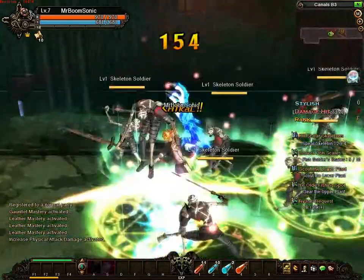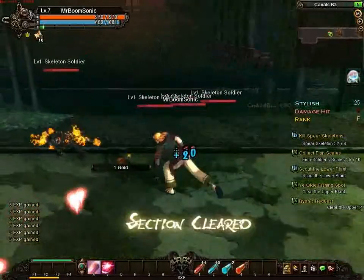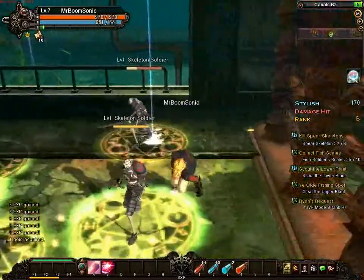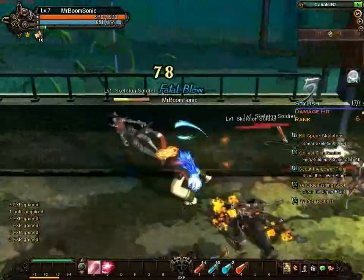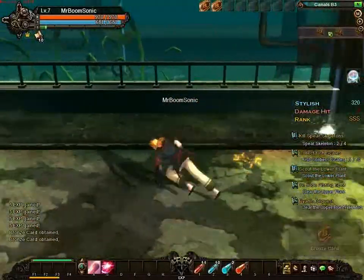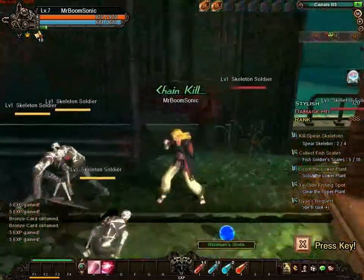Inside this dungeon, you press X to attack, Z to block, and X to pick up items. A and S are probably special skills. I'm quite new so I only have two skills. As you kill enemies, you'll see blue glowing orbs that give mana regeneration, and red ones that give health regeneration. Sometimes monsters drop items which you can pick up.